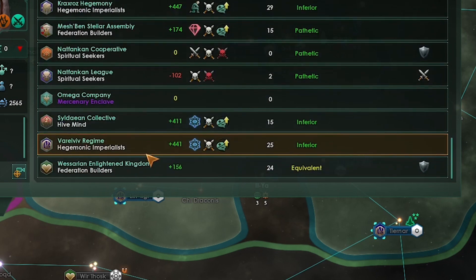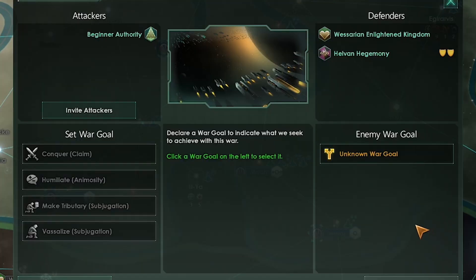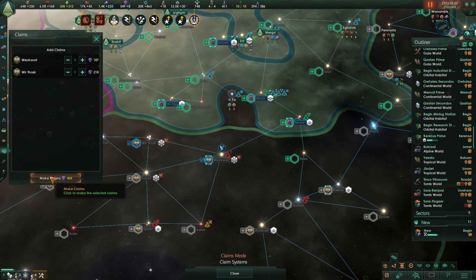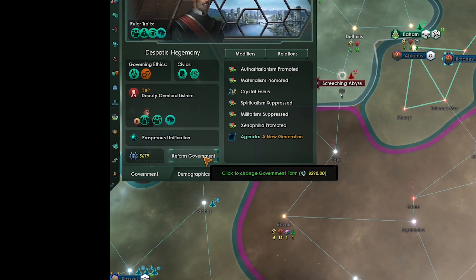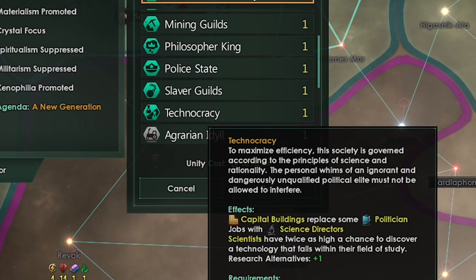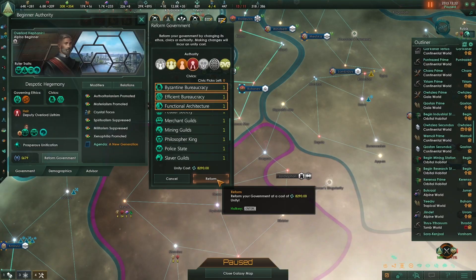I might as well go to war with this empire down south too, but first I have to make claims. So we have a civic slot — go to the government screen, click reform government. I've thought about it — my first impulse is to pick technocracy, but I think functional architecture is a better choice right now because we have a lot of planets and we'll be getting a lot more. That's one building per planet, which really adds up and will allow me to get research and unity both that way. Select functional architecture and click reform.